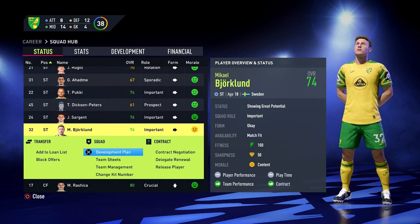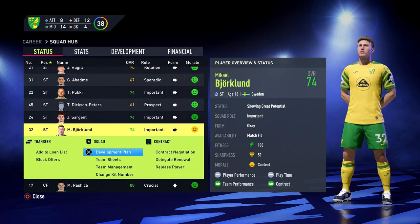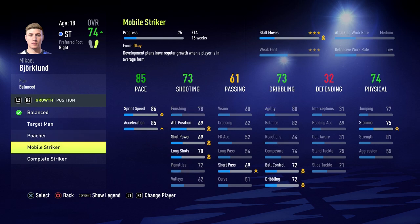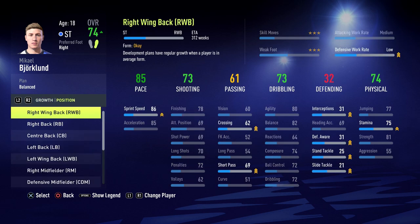Every regen's height is randomized, as are their skill moves, weak foot and work rates. If you're not happy about those attributes, you always have the option to put that player on a development plan. Or, if for example you get a centre back regen that comes through and they're ridiculously short, you can always retrain them to another position where their lack of height will be less of an issue.